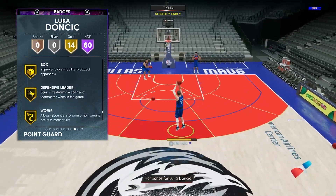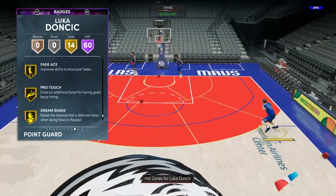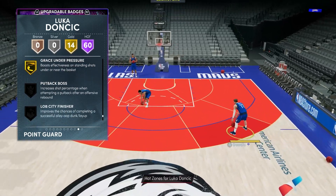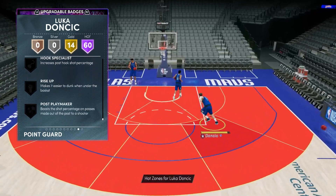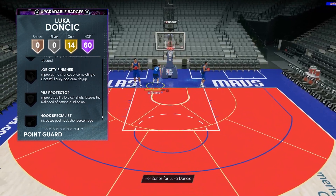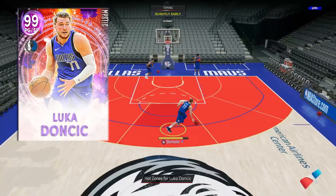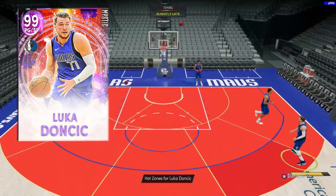We have 14 gold badges to help out for a total of 74 badges: Brick Wall, Drop Stepper, Box, Defensive Leader, Back Down Punisher, Lucky Number Seven, Pro Touch, Spot Delivery, Fresh, Grace Under Pressure — just some nice ones. We are missing Rim Protector, which I'd recommend adding. The rest is kind of just nice to have; it can help all around.